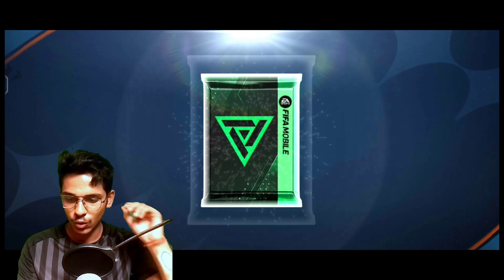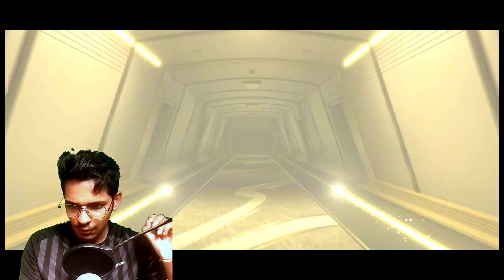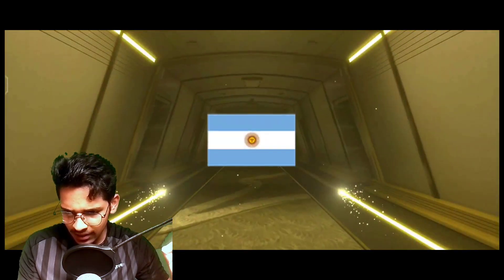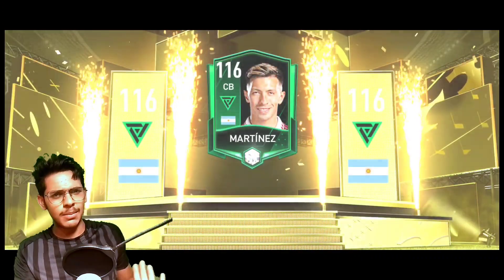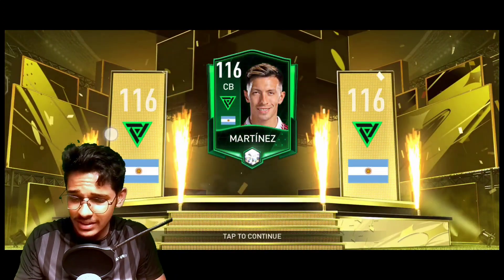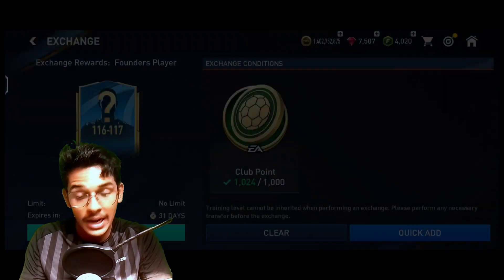And the fourth pack — let's walk out. Argentina, centre back. This is a Martinez card. It's a centre back card and I am happy with it, there is no issue. I can sell him to refresh. No problem. I have packed two Pioneer players already — that's just too amazing.